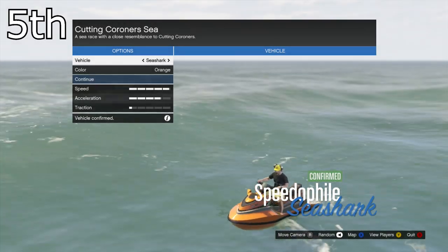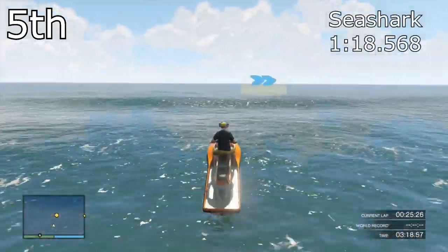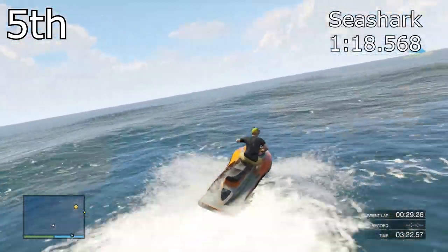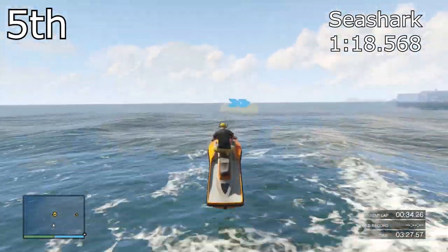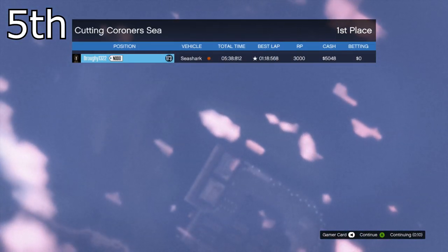In 5th place we have the Sea Shark. The Sea Shark managed to get a 1 minute 18.5, which was only 2 tenths of a second quicker than the Squallow. The Sea Shark is very nimble — it's better on tracks that have a lot of corners and tight sections — but in terms of outright top speed, it's not going to do well in normal races against boats.